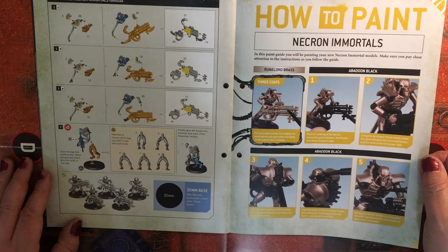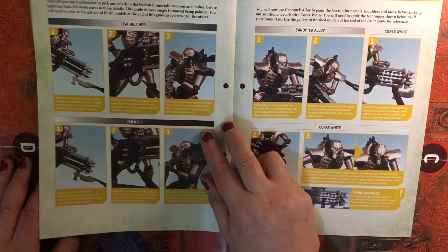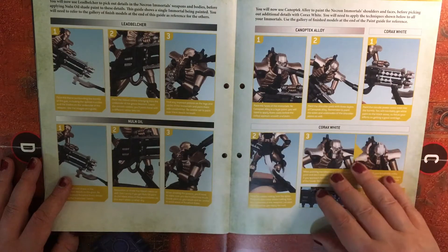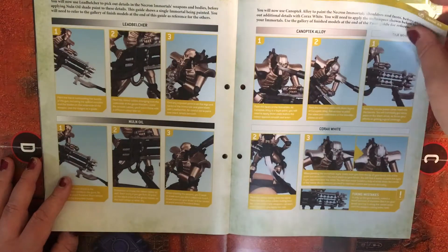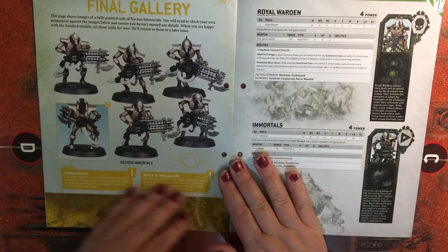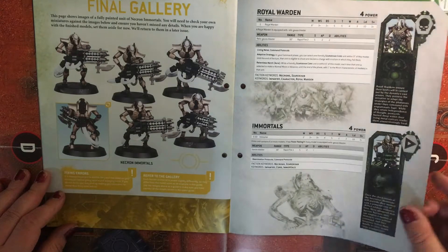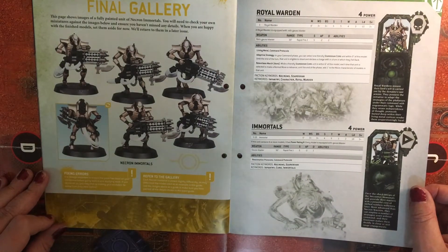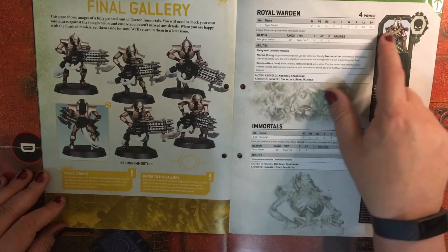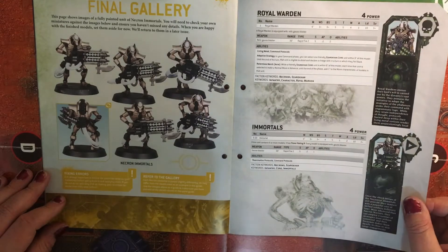In this build section, Necron Immortals: how to paint - Runelord Brass, Abaddon Black, Leadbelcher, Canoptek Alloy, and Corax White pretty much being the paints that we've got. And that's the final gallery painting them up. We then have data sheets number three: Royal Warden and Necron Immortals.